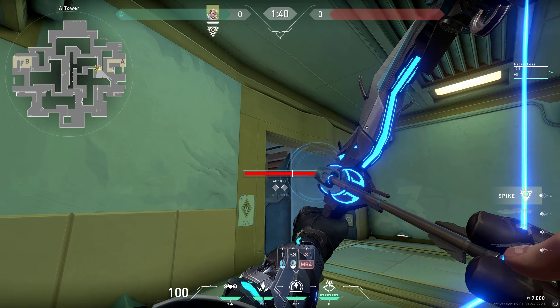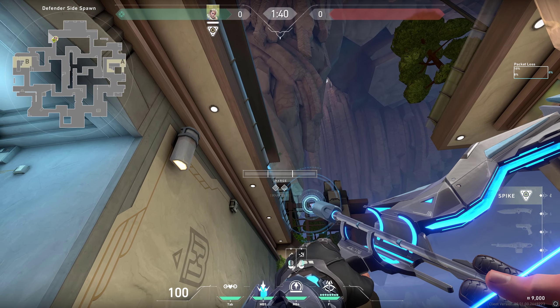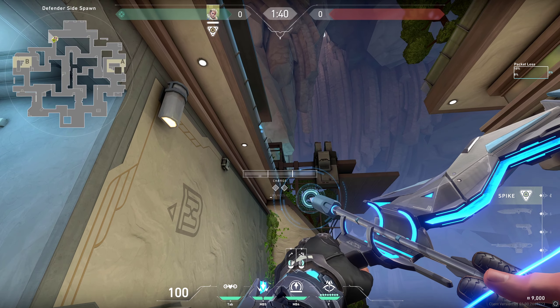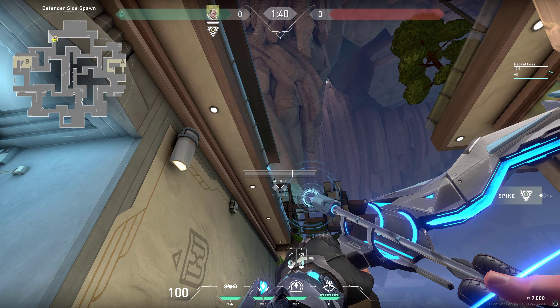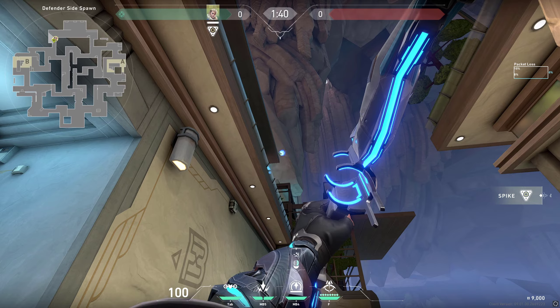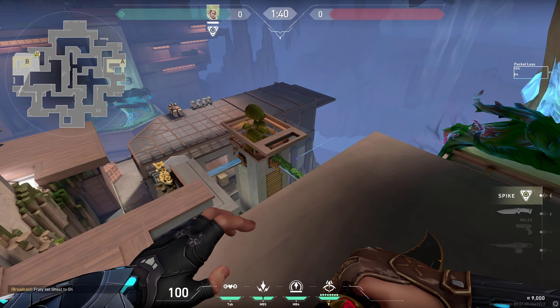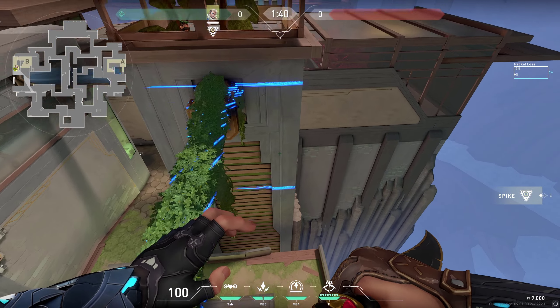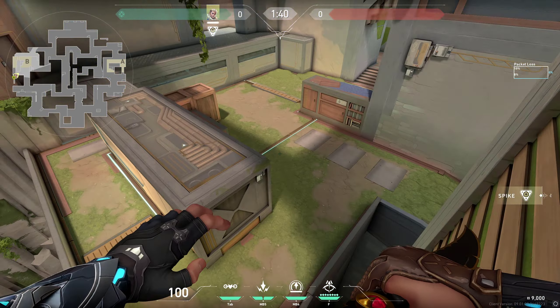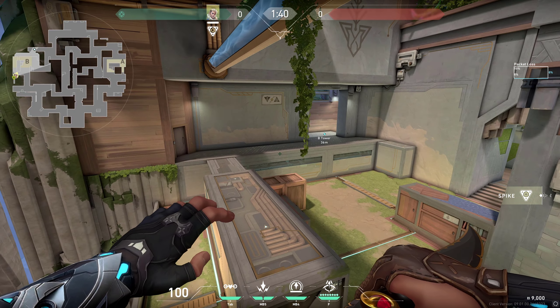The dart lands perfectly on the wall behind the enemies — they won't really expect it to land there. If you've already taken the B side, go into this corner, place your diamonds in the gap, do one bounce and full charge. It's gonna bounce off the back wall and land right on the wall behind the enemies, getting them. You'll also have enough time to get into tower.